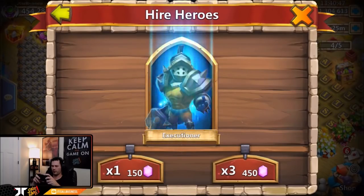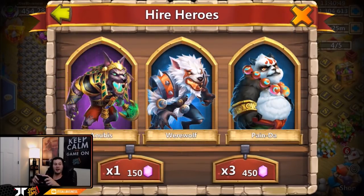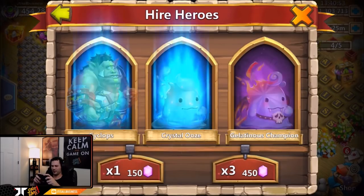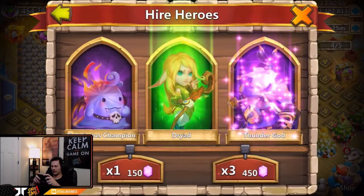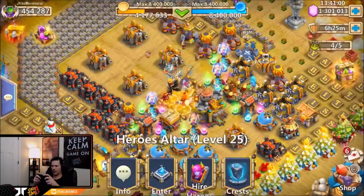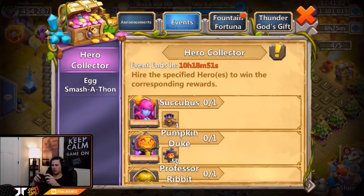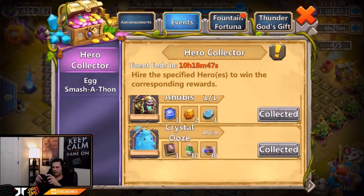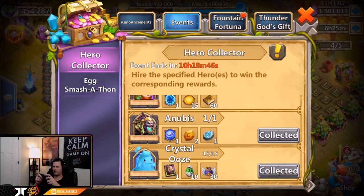I'm going to roll another 4,000 gems because I feel like Professor Ribbit is right around the corner. Another Anubis — that's wild, that's crazy talk for real! Two Anubises — come on, Santa Boom! All right, we stop on Santa Boom. That was crazy — two Anubises!